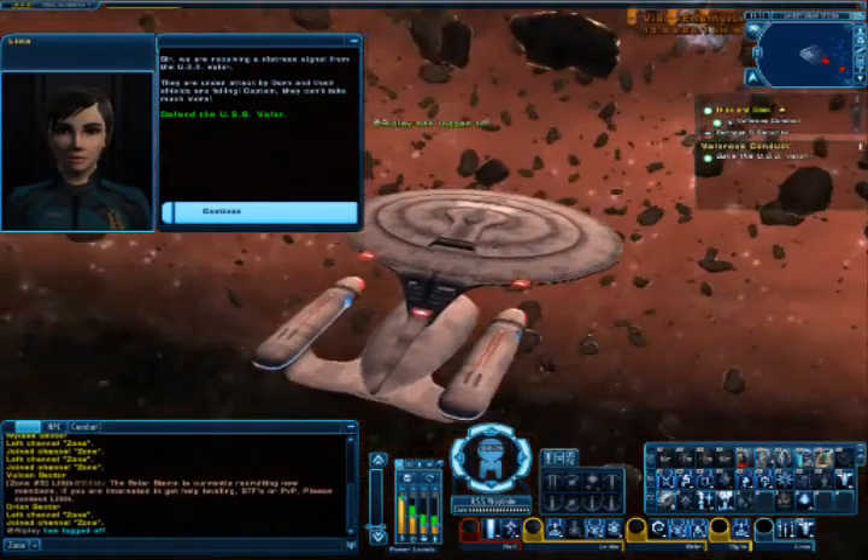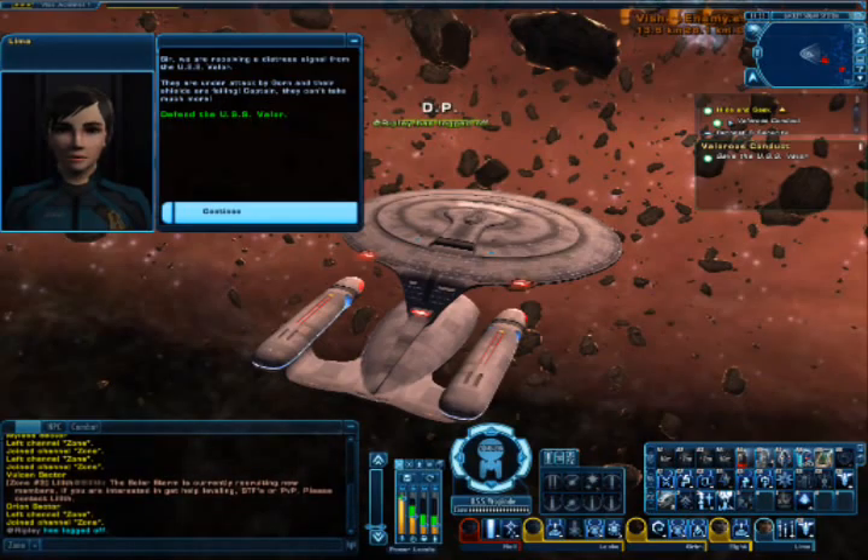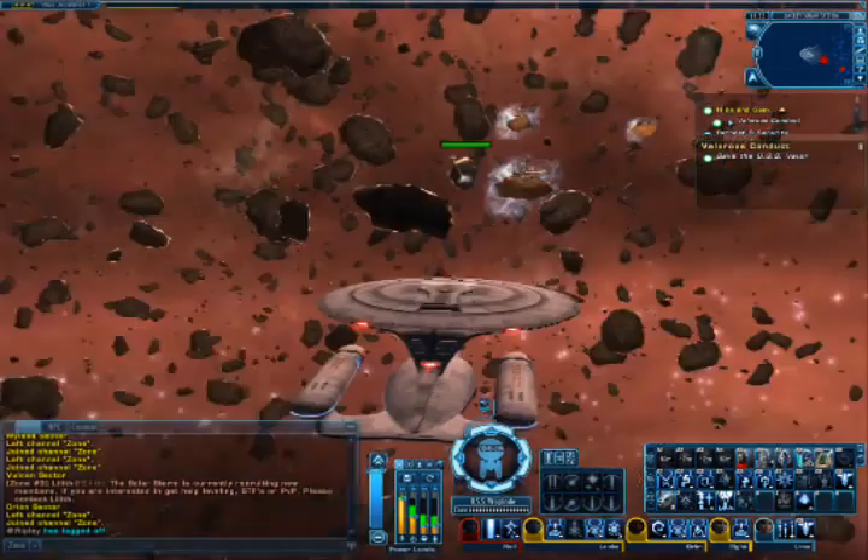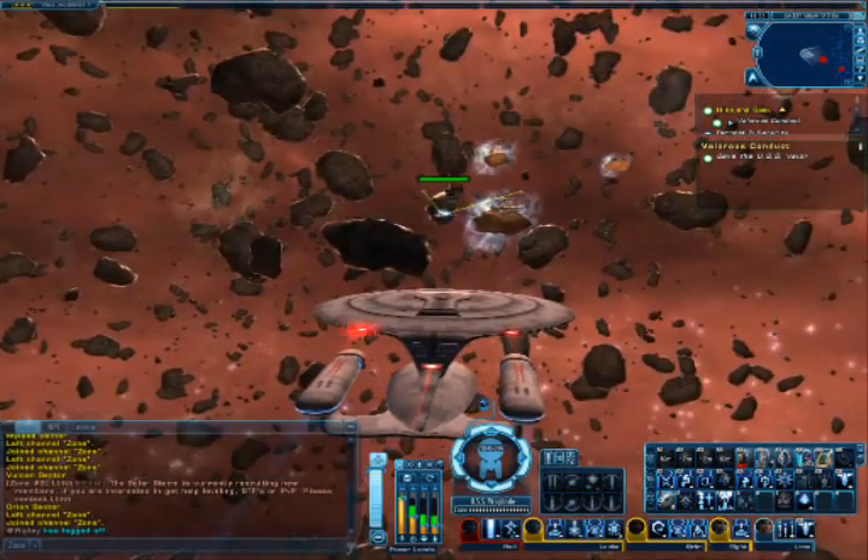Sir, we are receiving a distress call from the USS Valor. They are under attack by Gorn and their shields are failing. Captain, they can't take much more. Well, let's get in there and sort this out.